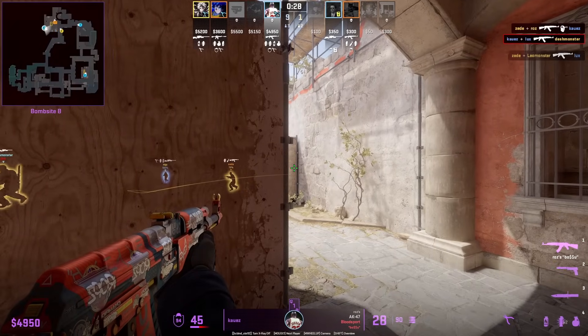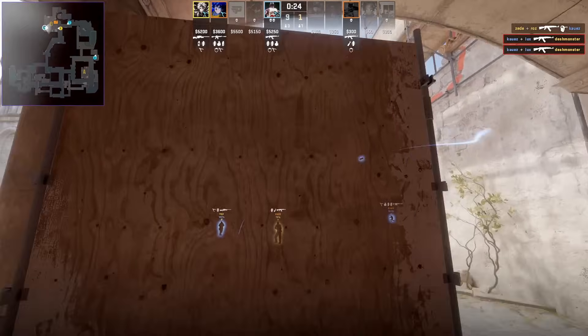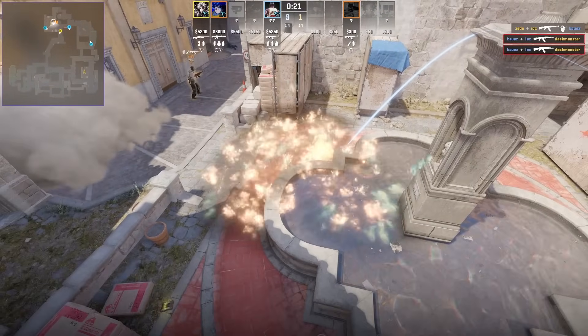If you're playing towards new box triple and you have a molotov, you can easily delay the Ts by throwing it off the right of the wall, which lands towards front sight.